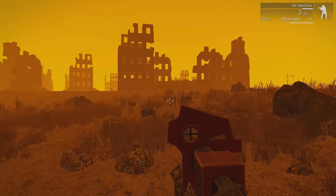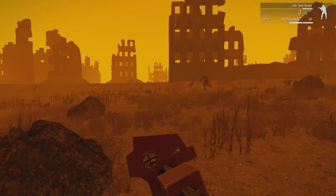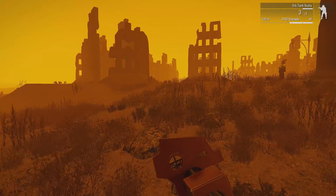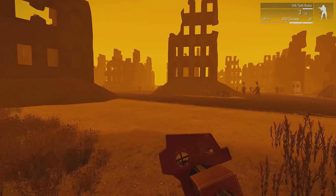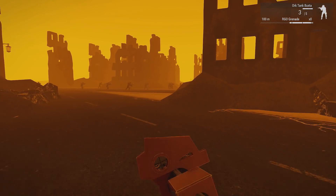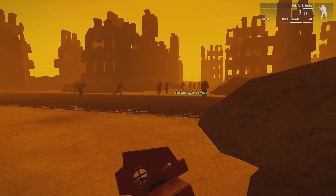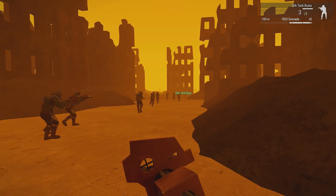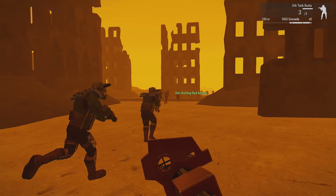Alright, here we go — we are now playing as the Orcs. Now I want to apologize for that creepy sky effect that happened towards the end in the last round playing as the Guard. That actually has to do with the overcast and certain times during the day and lighting — that does happen sometimes on this map, it's the mod. I do apologize, there's nothing I can do about it. But you gotta admit, it looked pretty damn creepy — it looked like Armageddon. Now we are playing as the Orcs. Once again I'm playing as the Orc Tank Buster, gonna lay down some close range artillery on the humies and see what kind of damage we can do.